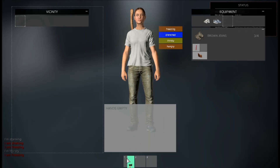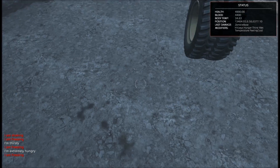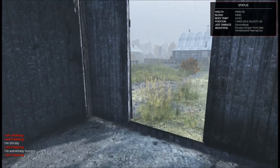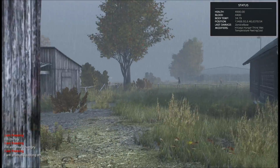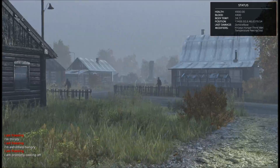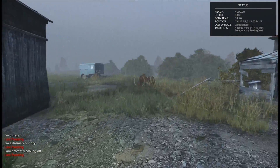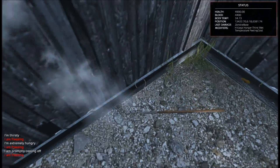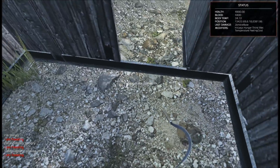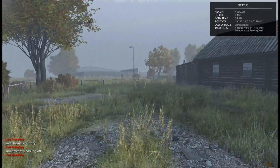We're hungry, freezing, and a little bit thirsty. Now we have an axe. There are a lot more zombies — two there, two here. Anything in this shed? Just a pitchfork and a sickle. I wonder if those are any good. Probably not.